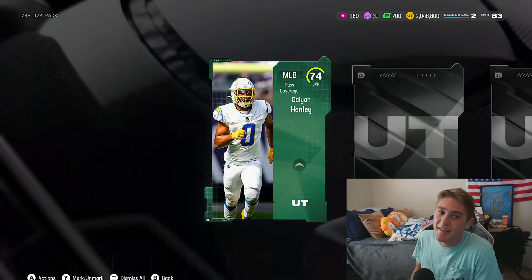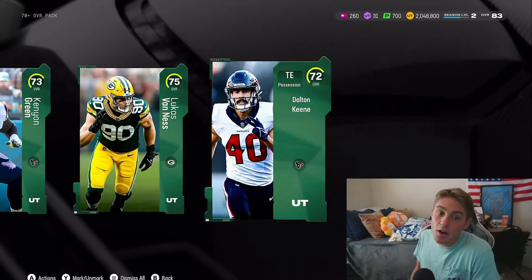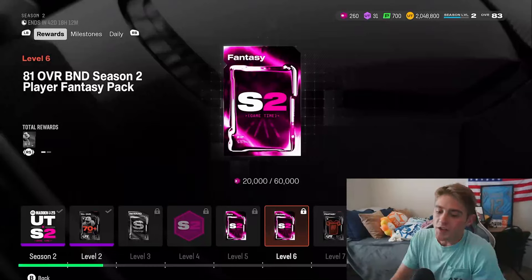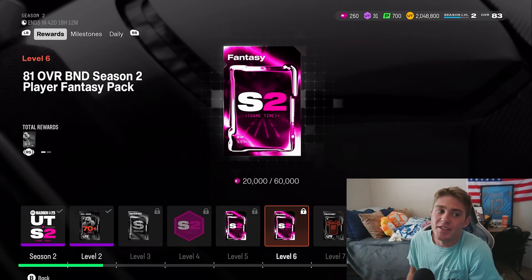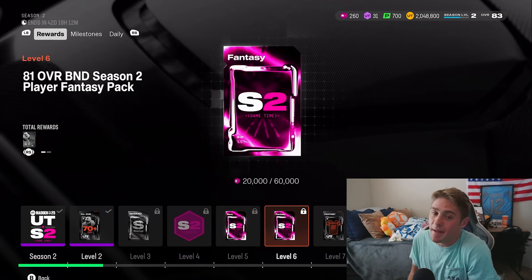Season 2 is off to a decent start. Let's see what we can get out of the 70-plus pack — 74 overall, 72, 73. Look at Adnest though, actually a very good budget option. Also a quality-of-life change I noticed: out of the Season 2 field pass you're getting the fantasy packs as a pack and not having to go into sets and exchange a set token.